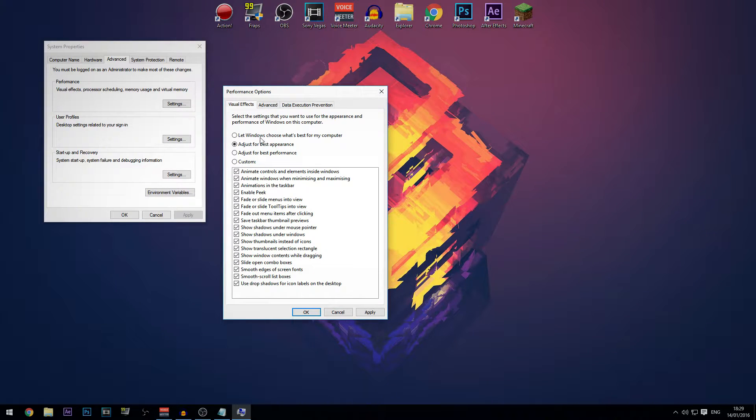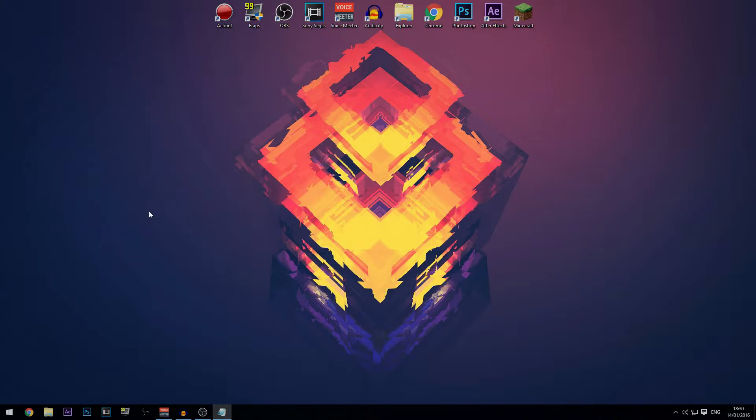You can let Windows choose what's best for your computer, but that doesn't necessarily mean the fastest — it just tries to avoid things that might cause errors. You can also do custom and have whatever you want on. Because I like the best appearance I'll just leave it at that, then click Apply.